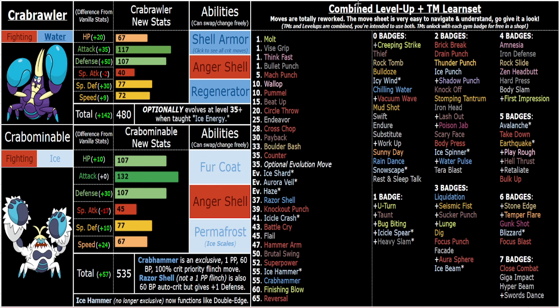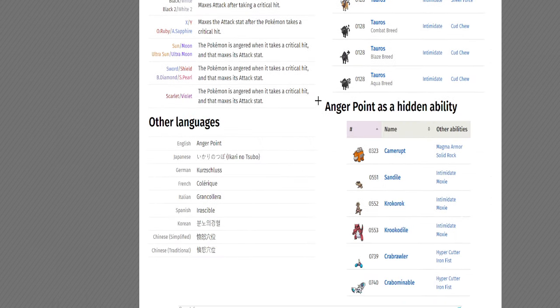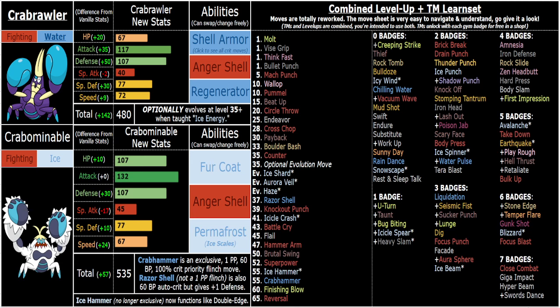However, Crabominable loses Regenerator. Crabrawler and Crabominable both have two incredible defensive abilities each, and then they both share the ability Anger Shell. In vanilla they have Anger Point, and they are crabs, so Anger Shell is a pretty logical choice for them — it's also just a really cool, underutilized ability.